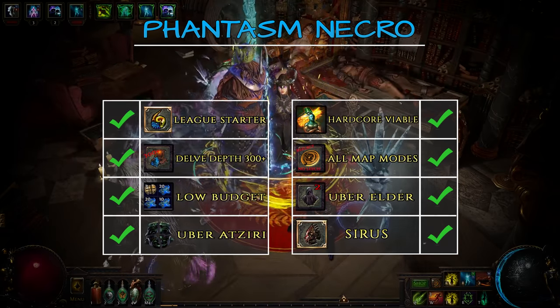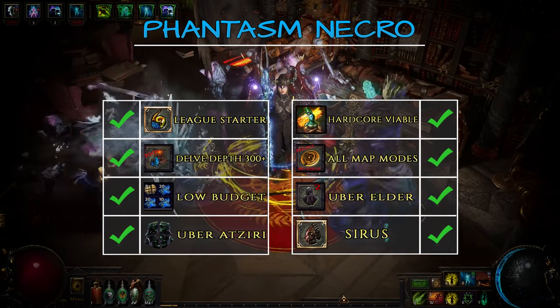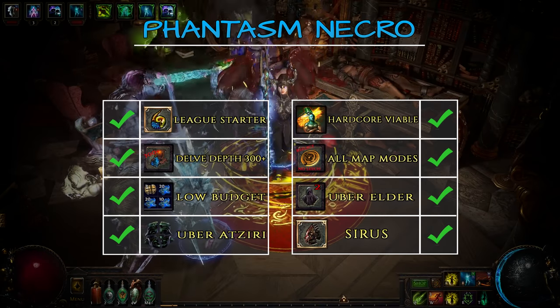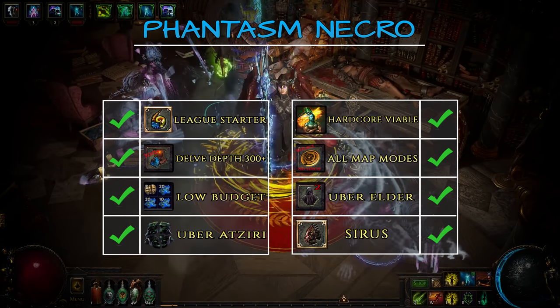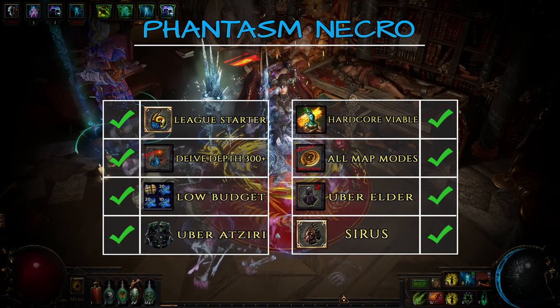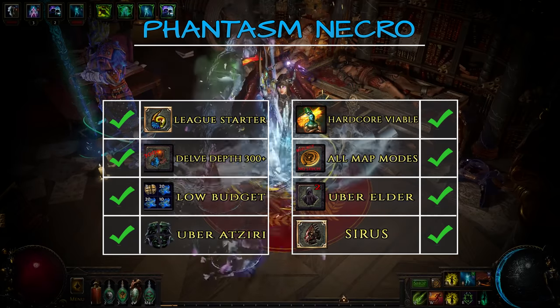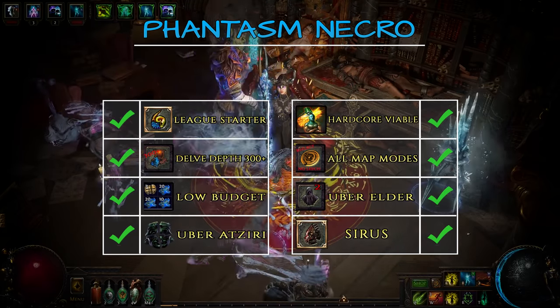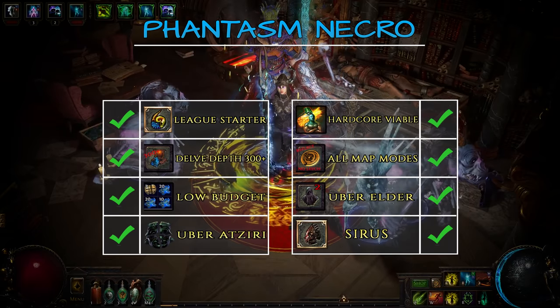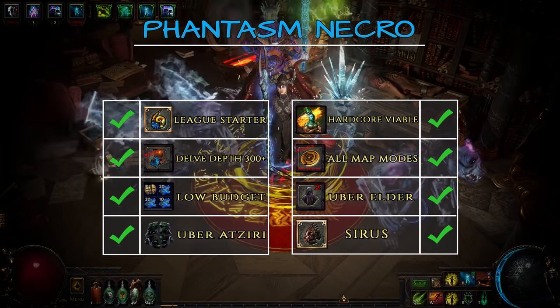And speaking of maps, you can run literally all map mods including Reflect, No Leech or No Regen. You're also equally effective at clearing huge packs of mobs as well as killing bosses. Poor Sirrus is not even able to do all his moves before your army kicks him into the next phase of the encounter. Finally, the build is very tanky, definitely hardcore viable with a few tweaks. I've been running Triple Beyond or Delirium maps without any issues and this is my go-to character for simulacrums as well.